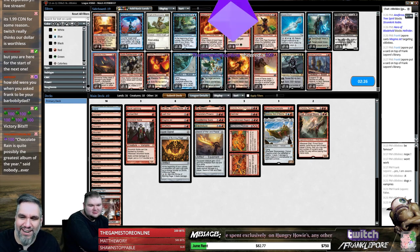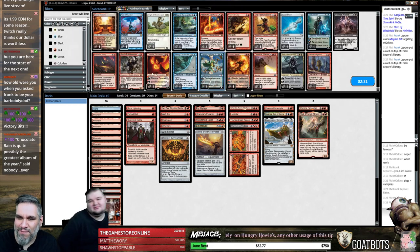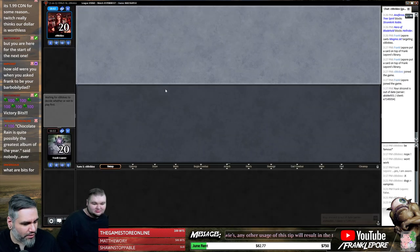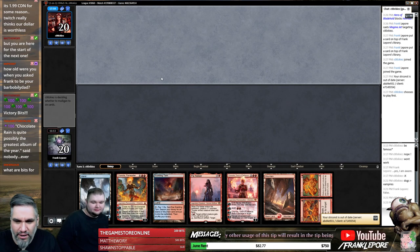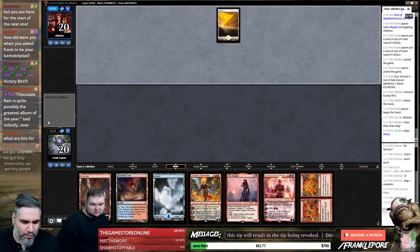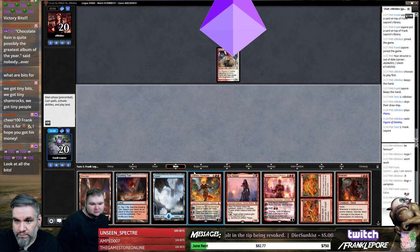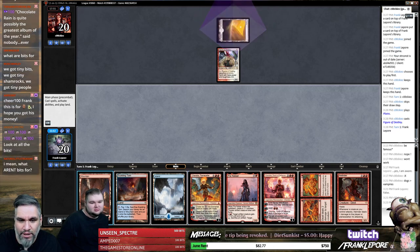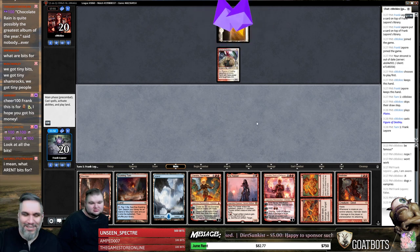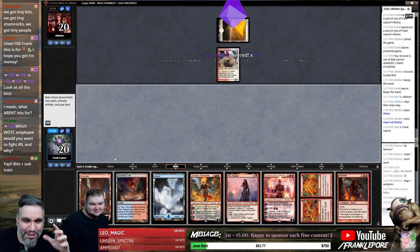Chocolate Rain is quite — I don't think Chocolate Rain is an album, buddy, unless you're referring to the one you made. I don't know if that's ready for public consumption. I think this is fine, I think our deck's good. What are bits for? They're just ways to support streamers — it's like currency you can buy from Twitch and then you can gift them to streamers. So here's the problem — I want to kill this now because we've seen Mana Tithe, so if they go Planes... oh my god, all the bits!